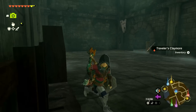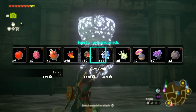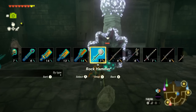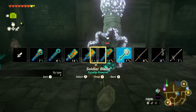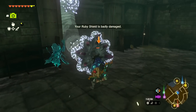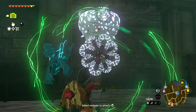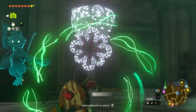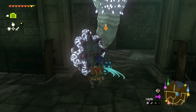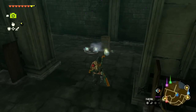I'll equip my Ruby Shield — that might be a good idea. Using a spicy pepper — doesn't work. Keeping with the fire fruit. Come on — got it! A couple more swings — got it! A new enemy defeated. This is so much fun; I'm just really enjoying exploring all of this. We have the Ice Like Stone — a stomach stone kept inside a very low temperature body; it stays cold even outside the creature. Cook it with a critter to make an elixir.